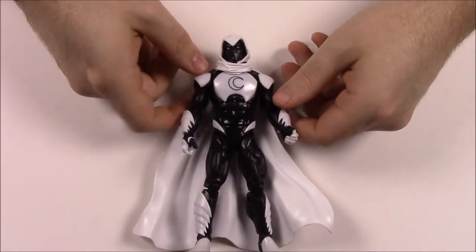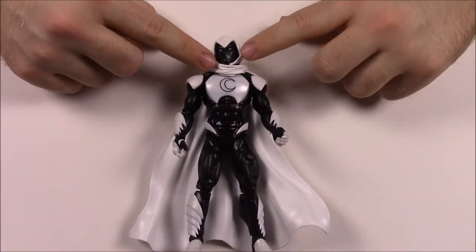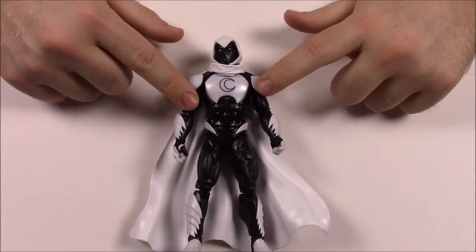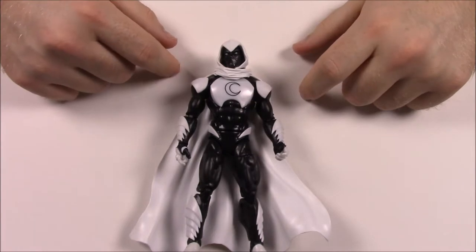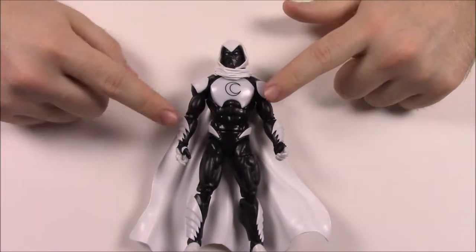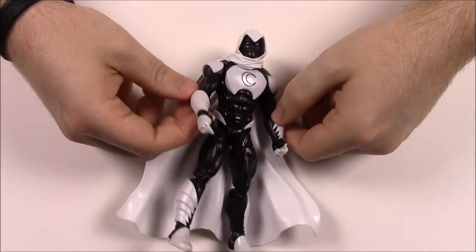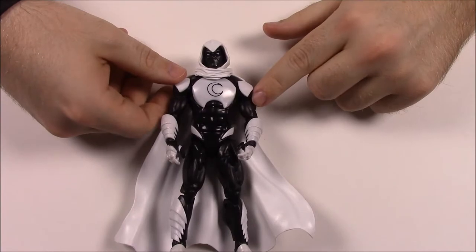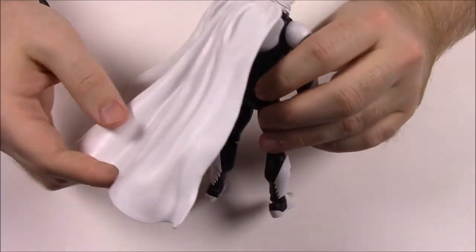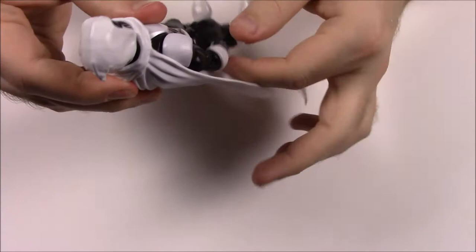Next up is Moon Knight, which is a really cool and interesting character. I don't know a whole lot about him but I've heard he's kind of like the Batman of the Marvel Universe — the closest in similarities. He's in a black and white costume; usually he wears all white in the classic version. He has moon designs all over him — on his thumbs and on the sides there are little crescent moon shapes. He comes with a cape that attaches to his back, and he just looks awesome.